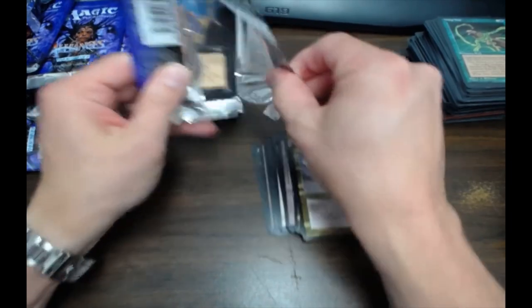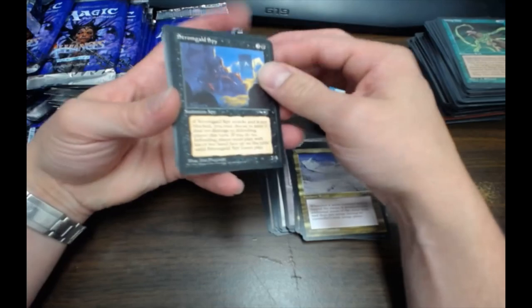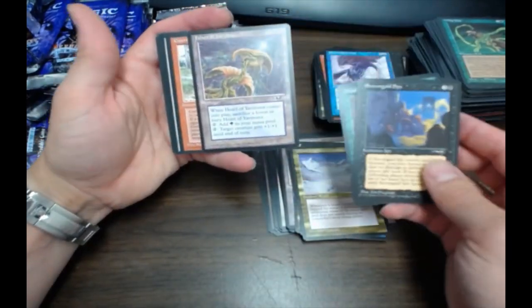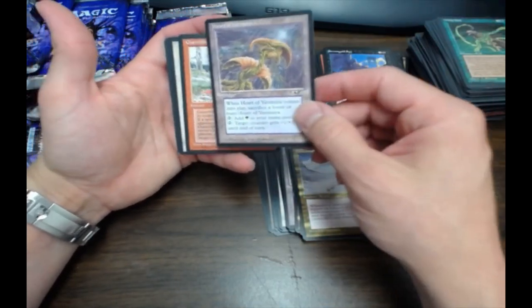I think it was like French — one of those Romance language boxes. They actually had Middle Earth cards in some of them, which I thought was kind of crazy. It's part of Yavimaya — it's the green version.